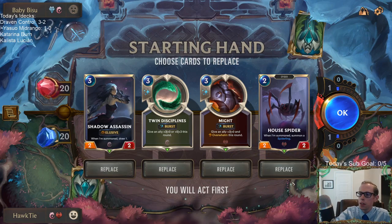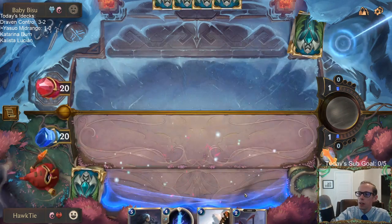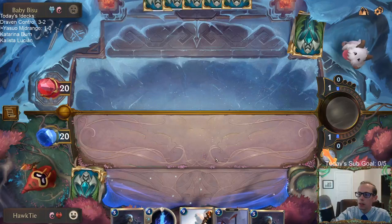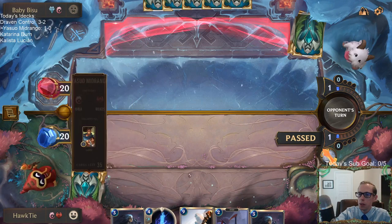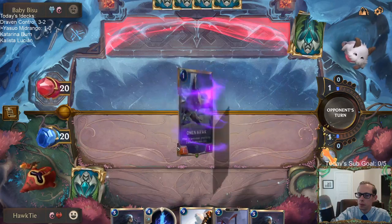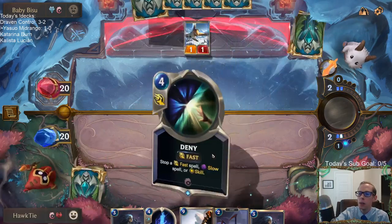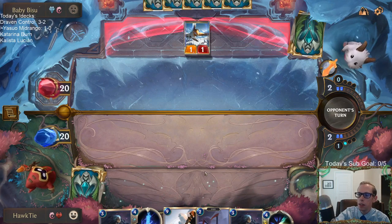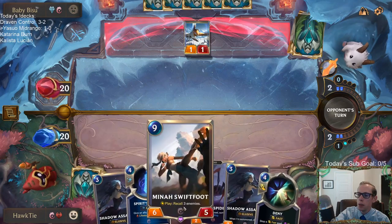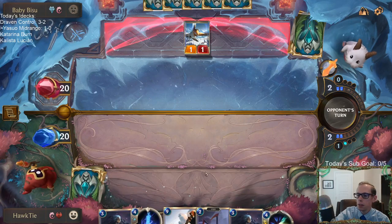That five-drop just makes your deck a lot clunkier. I should have gotten rid of the House Spider too — we need to find Yasuo. You can still win if you don't draw Yasuo. That last game we won — we did draw Yasuo, but it's not like Yasuo really did anything. We never had Yasuo's ability while he was in play; they just killed Yasuo. The Yones and Swiftfoots can definitely win games.